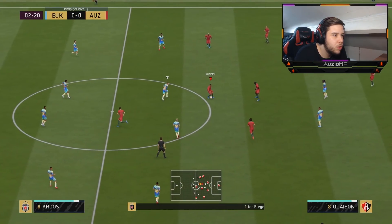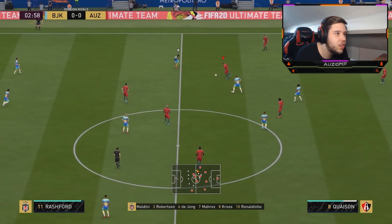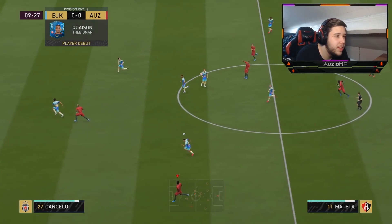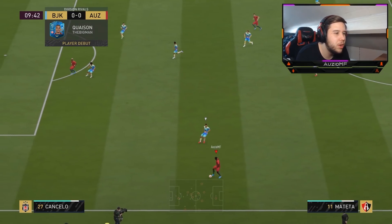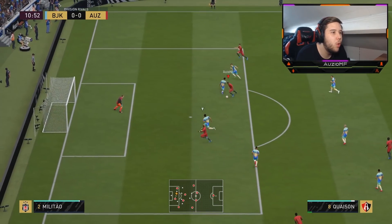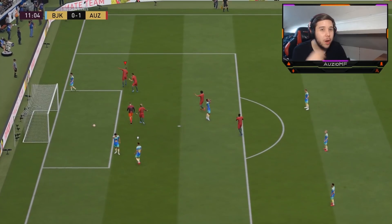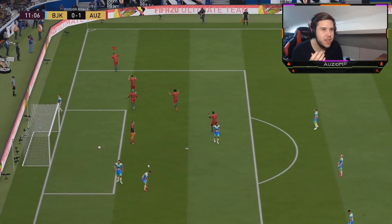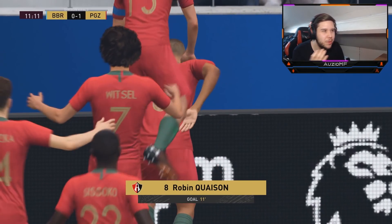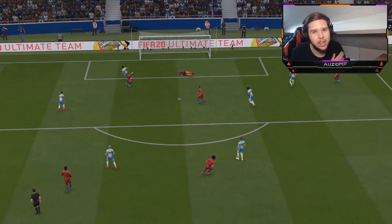We're just going to test how good he feels on the ball quick. Feels pretty decent to be fair — he's taking very nice touches and he's turning. Little double ball roll straight past the players, that's always nice. Over the top, all the way down — beautiful pass. Adama, first time to Quaison. I'm going to turn and shoot. If he did have the outside foot shot right there it would have been a guaranteed goal — but he does really well here and just absolutely blasts it into the back of the net.